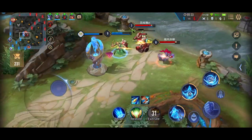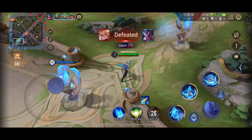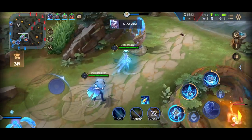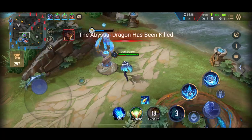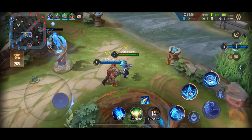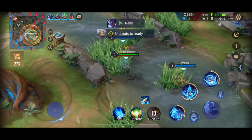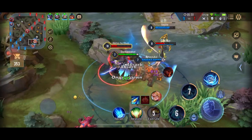We totally overextended right there. They got the Abyssal Dragon. Right now I'm doing pretty well, but our Wisp is totally getting destroyed by Hayate in a one versus one. She's getting demolished by Hayate somehow.